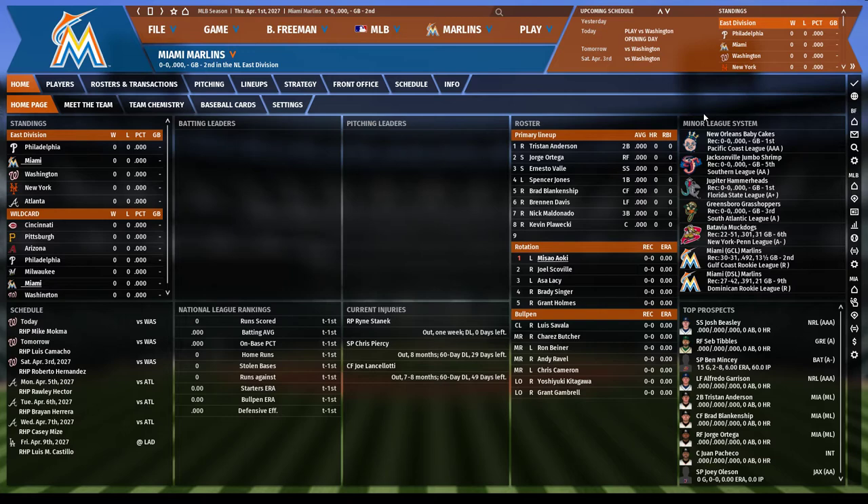Alright everybody, I'm back with a new Out of the Park Baseball 19 tutorial. Today's theme will be the actual act of playing through a game. As I continue through these tutorials there'll be a lot about roster management - I'd like to cover the Rule 5 draft, setting the playoff roster, trading for prospects, and managing prospects. While much of this game is played within menus, there is the actual act of playing through the game too.